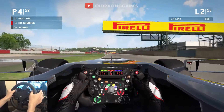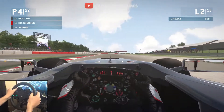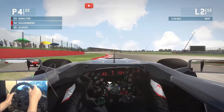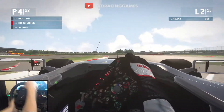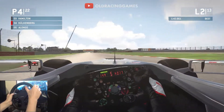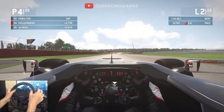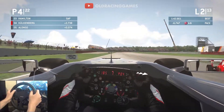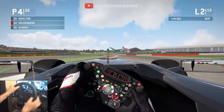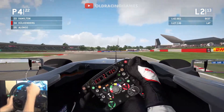Coming down towards Copse for the second time — let's hope we can get through here with a better line. And yeah, it's much, much better, just a little bit of a lift of the throttle, though we've lost a little bit too much speed on the exit. Alonso is all over the back of us through Maggots and Beckets, still not quite reaching the apex through the right-hander. Just having to use a little bit more KERS along the straight. Alonso was right in our slipstream down to Stowe but he just backed out under braking, and I've managed to hold the position.